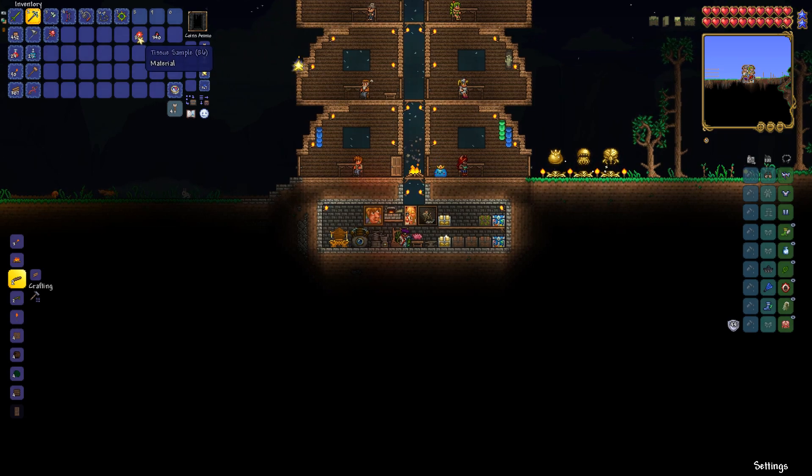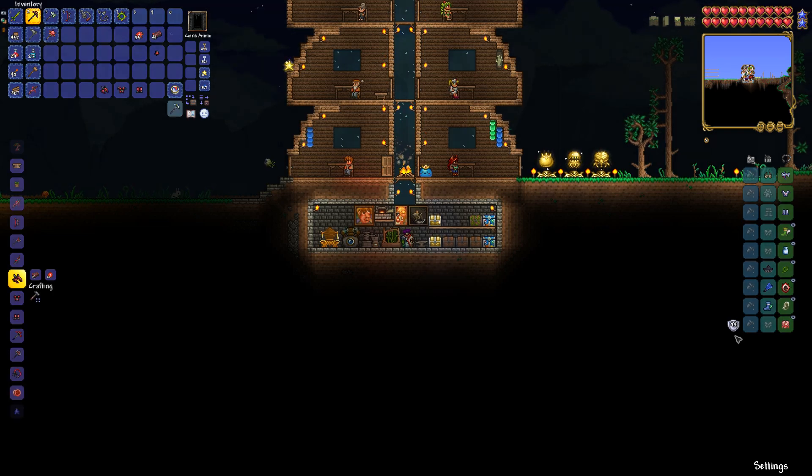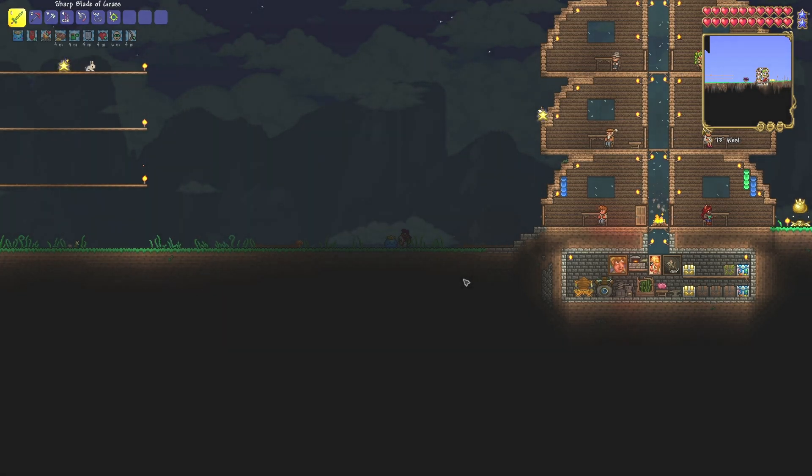Let's go, now we can make armor. Easy — pickaxe, we need this to mine the hellstone. We are at 44 defense... wait, 43. It's less by one defense but we got a greatly increased life regen which is amazing. This is going to be a tough one, we are going to make a hell of it.